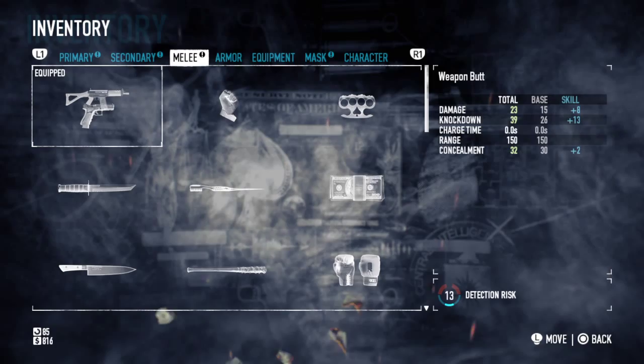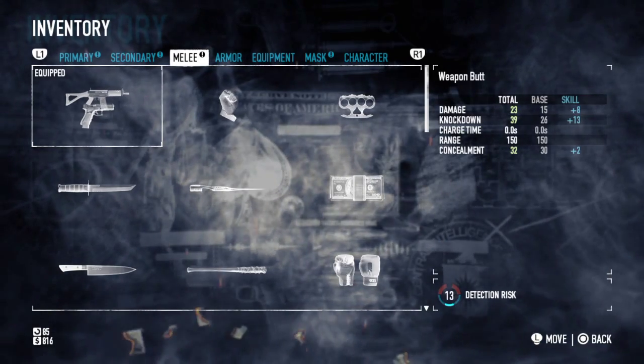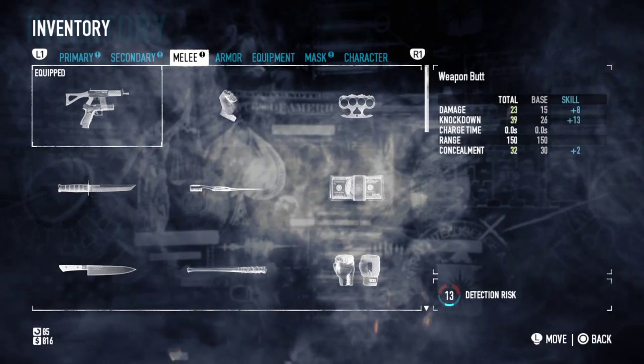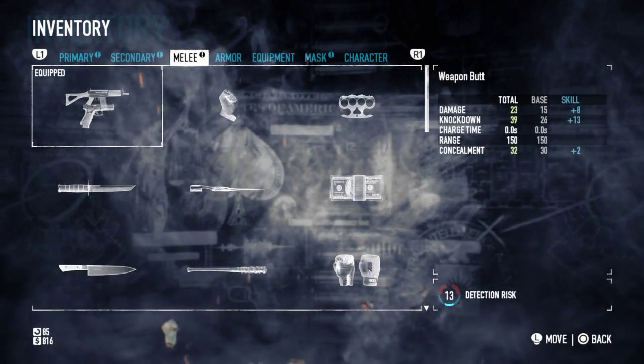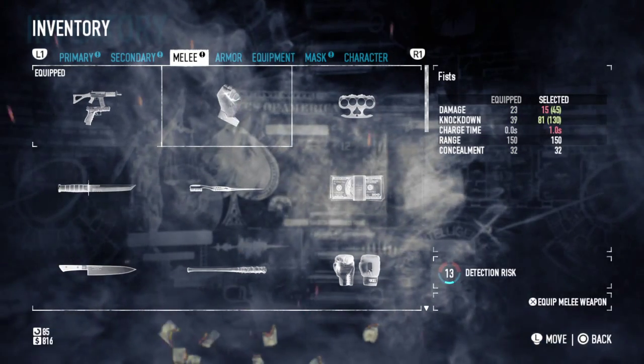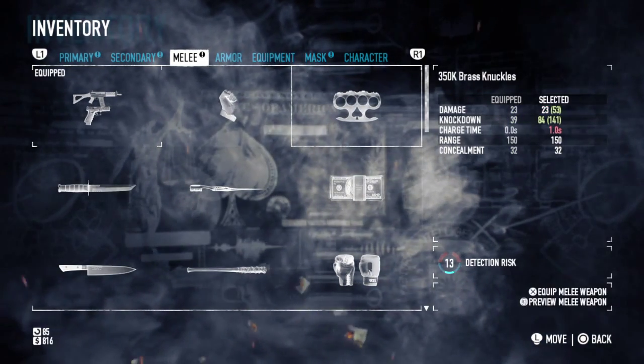Anyway, as far as PS4 goes, as of today's date, these are your weapons for melee. Just simple gun butts, pretty simple. Fists, pretty simple. And now the ones that we can actually preview.